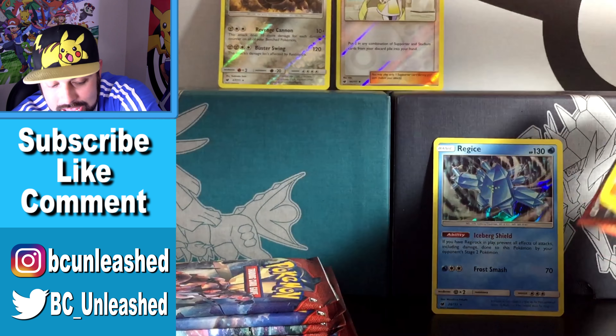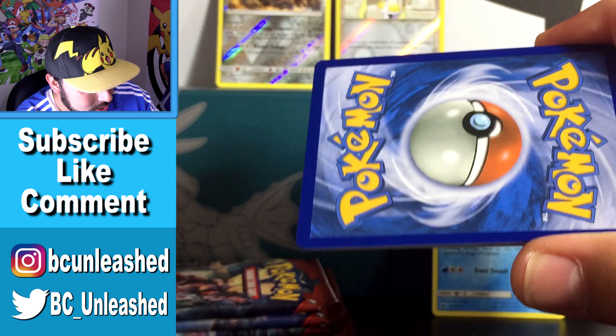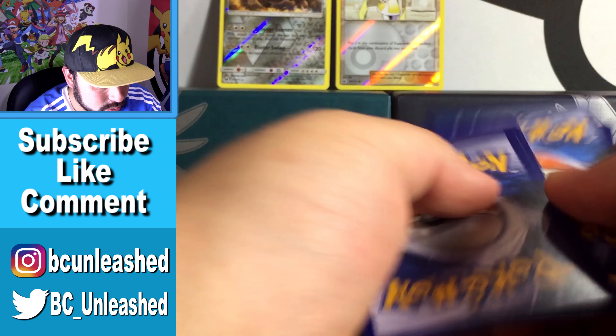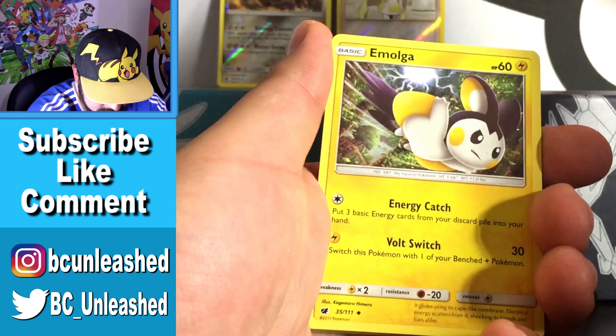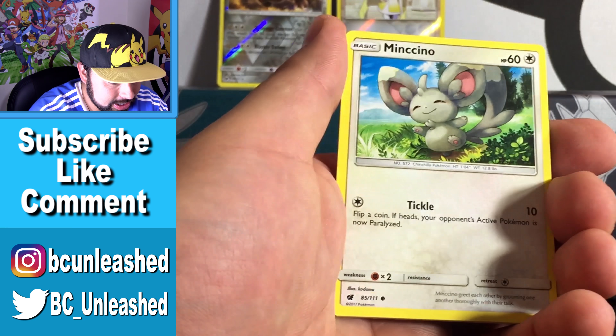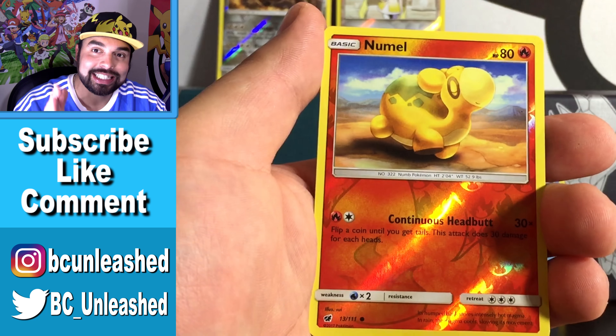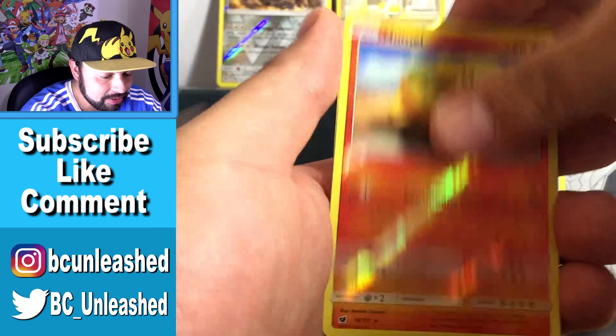We are on to our third pack of this opening. If you guys are liking these videos, go ahead and drop a like for me — hopefully we can get something amazing out of this one as well. Let's get to the good cards. We got a reverse normal, just a common card, and the final card is a Camerupt — a regular rare. Nothing crazy out of that one either.